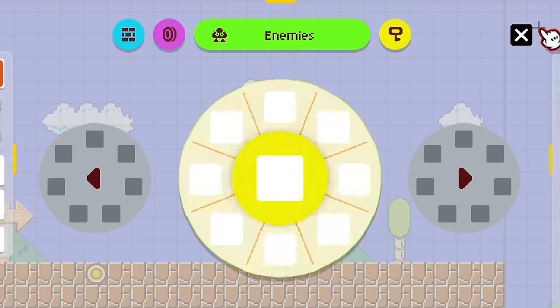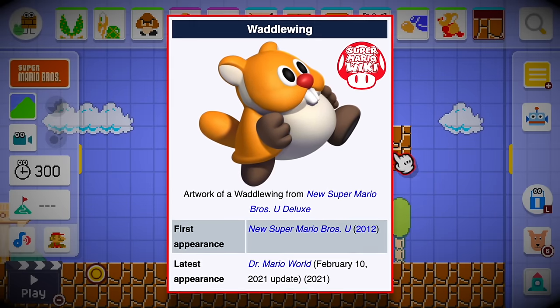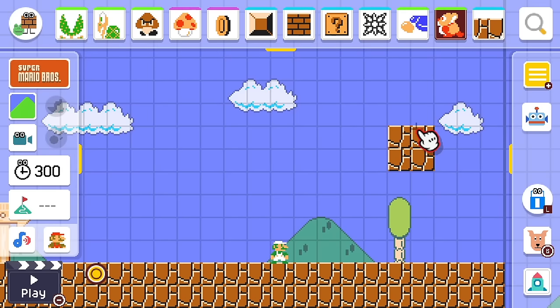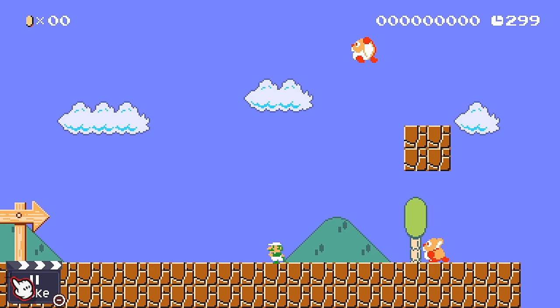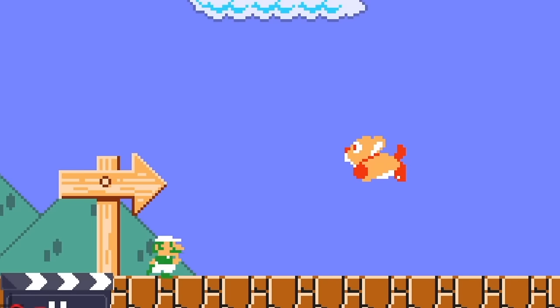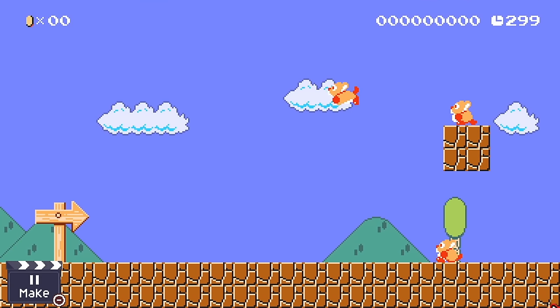We have another exciting new enemy — the Waddle Wing, which is the Flying Squirrel enemy. I'm not sure how they'll interact with objects here, so I'm going to put a couple down and just see what they do. Let's check them out in Mario 1 style. They will walk around a bit, and they'll also glide down. Let's add a third one — they'll jump and fly, occasionally dropping down and gliding.